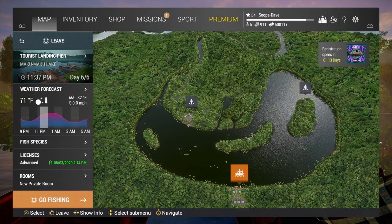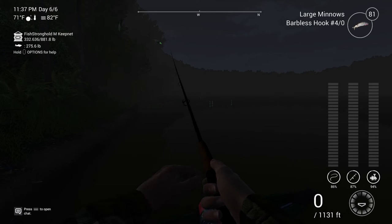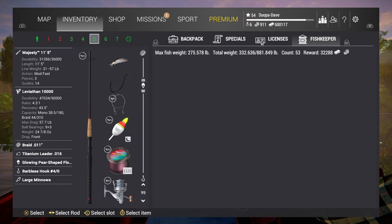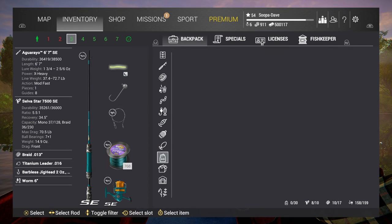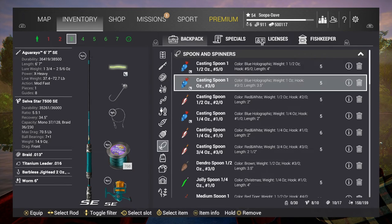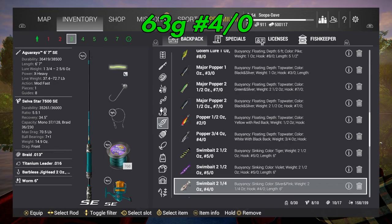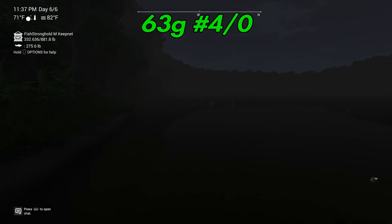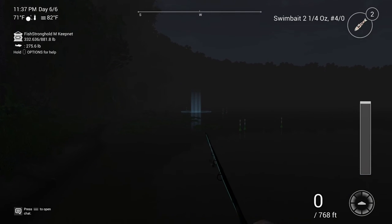If you want, you can also throw a swim bait here — the silver and red swim bait. I'll put the metric conversions in as well. You can throw these swim baits right here at this other marker for unique peacock bass. It might not be the best place for unique peacock, but I got two or three unique peacocks from this. You just throw it here and do a twitching retrieve all the way back.